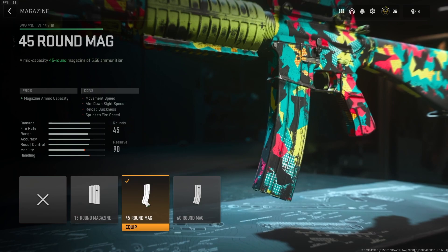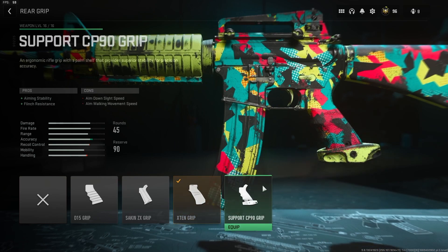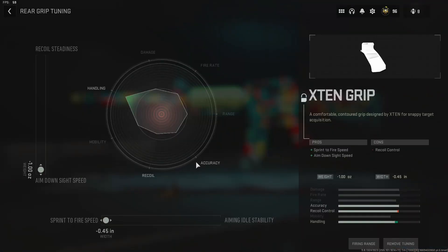Finally for the rear grip, we have the X10 grip — sprint-to-fire speed, ADS speed, with a hit to recoil control, but whatever, it's a burst weapon. The X10 grip is just the best option here because the other two grips are super niche, and the Support CP90 grip — unless you just plan on never moving — I wouldn't recommend. In the tuning for the rear grip, I have it maxed out for ADS speed and sprint-to-fire speed.